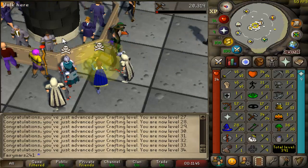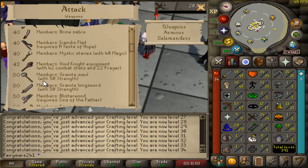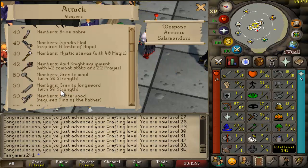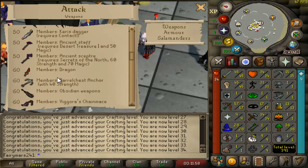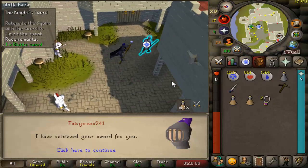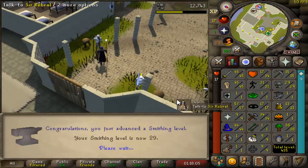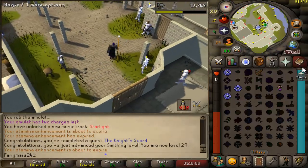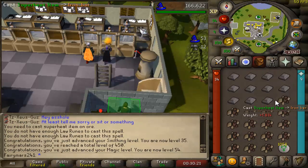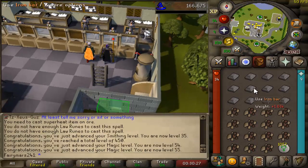I think I'm only going to stay at 50 attack, so I'm going to go do that. We're not really going to use the DDS yet, but at least at 50 we can do the GWD. Since I was kind of on that questing grind, I decided I might as well go ahead and bang out the Knight's Sword — super huge for early levels. It got me all the way up to 29 smithing, which is absolutely fantastic. It gives me access to Iron Ore, which I can actually superheat — kind of a decent way to train magic. Got me up to 55 magic.